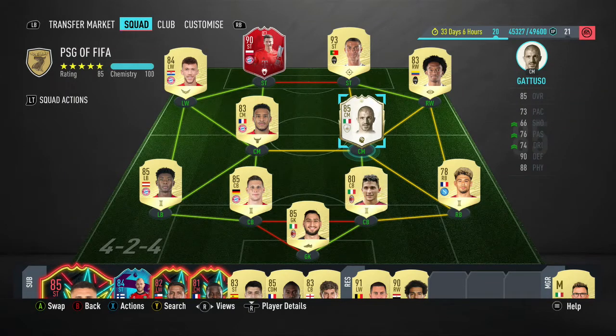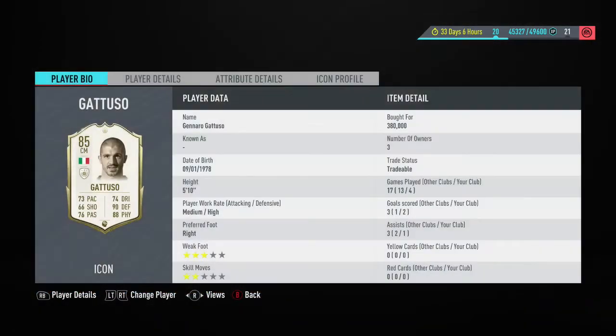Hi you guys, LukeFuck here and welcome to another FIFA 20 play review. Today I'm going to be reviewing the 85 rated base icon Gennaro Gattuso. We continue with our FIFA 20 icon play reviews. Yesterday I did review Franco Barrezi and now today I'm going to be having a look at this Gennaro Gattuso card. I was able to pick him up for 380,000 coins.